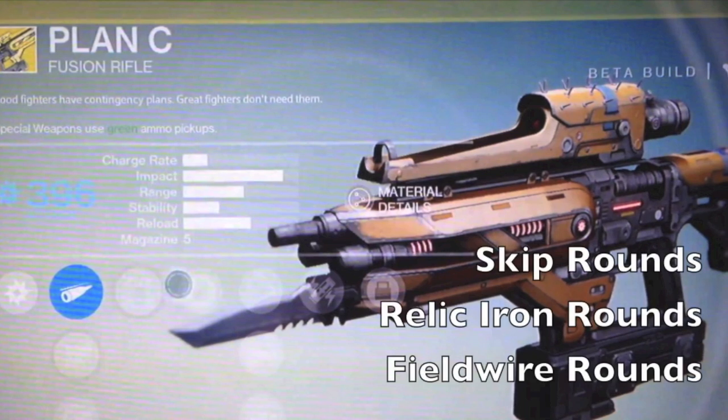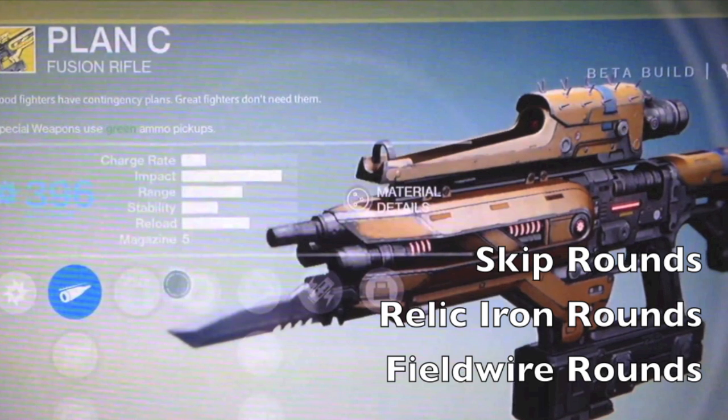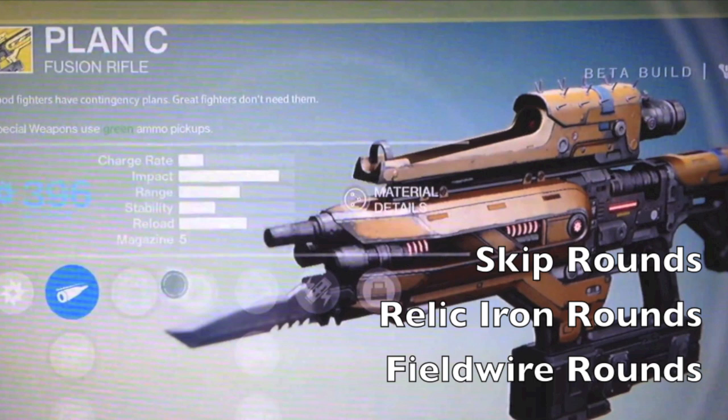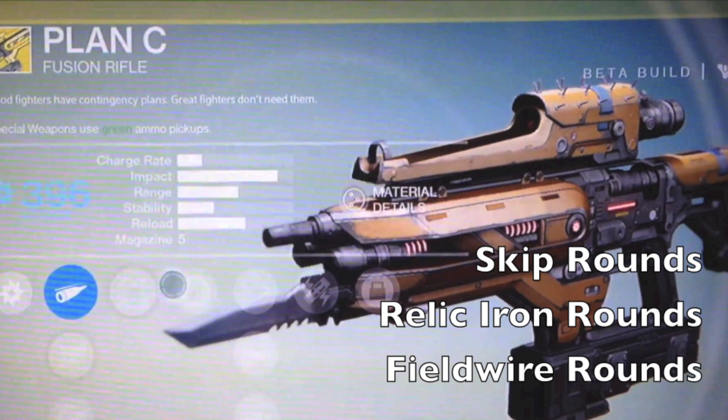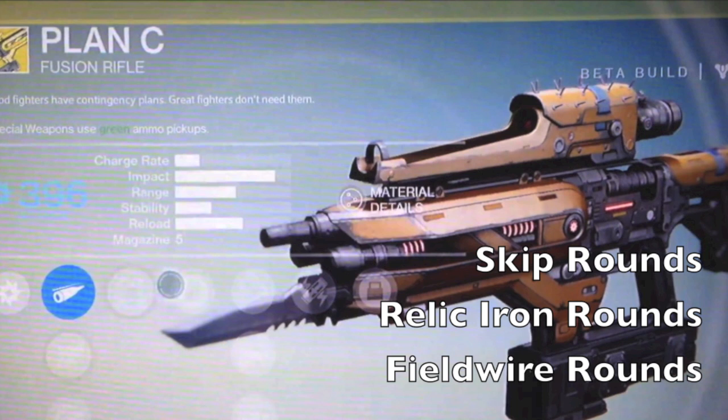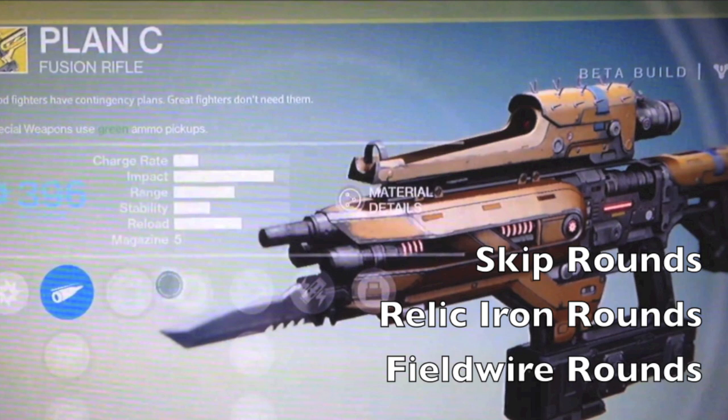First is skip rounds — ceramic jacketed rounds that ricochet off hard surfaces. Imagine going into a room where a couple of enemies are capping a flag in Control and shooting at the walls — you're probably going to get some kills or at least inflict damage. We're sticking to PvE for these weapons, and look at this: 396 attack. Your next choice is relic iron rounds, which improves impact but you carry fewer rounds in reserve.